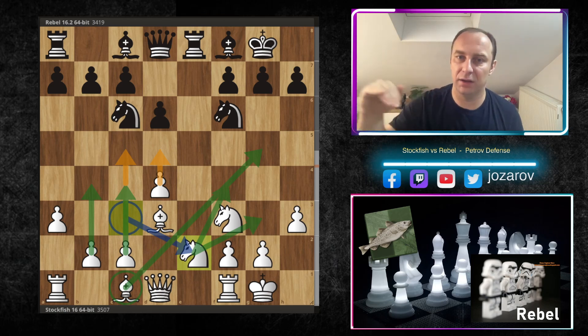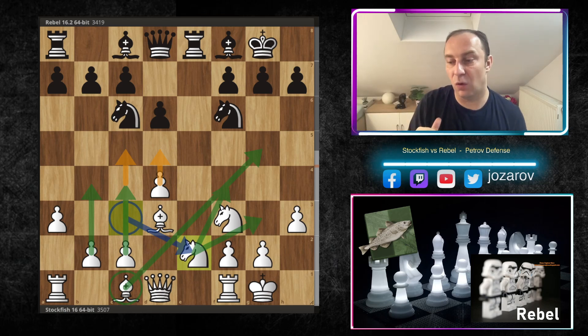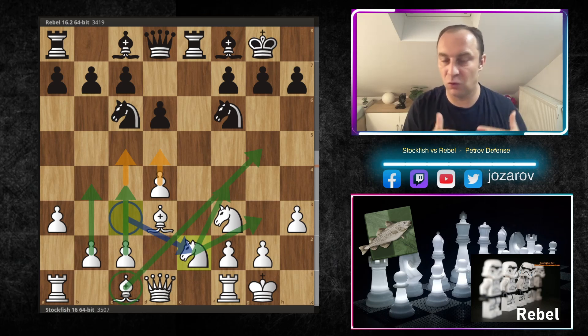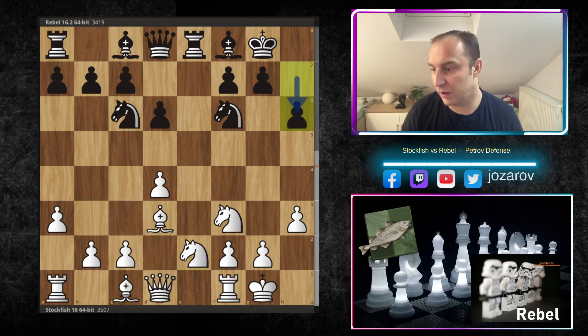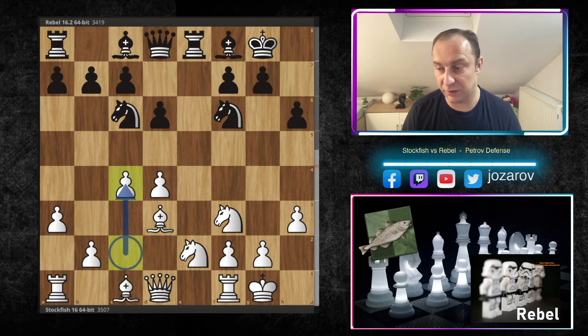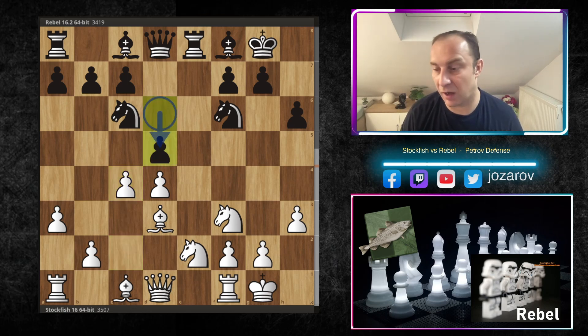After Ne2, we can play Nf3 or Ng3, and then four pieces would be targeting the kingside. There are also attacking chances on the queenside with c4, d5, maybe c5, even b4. From this point on, Stockfish is showing the power of the position — white can attack both sides. After h6 — preventing pinning ideas with Bg5 — we have c4, building space on the queenside, then d5, an interesting defensive move.